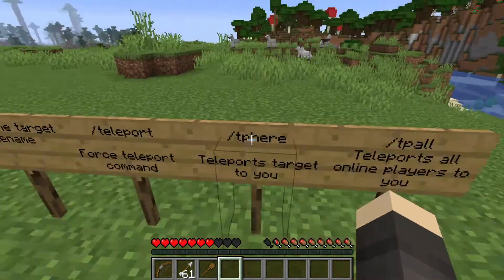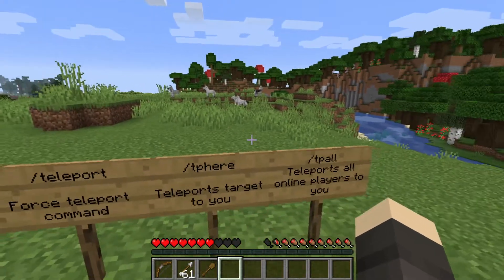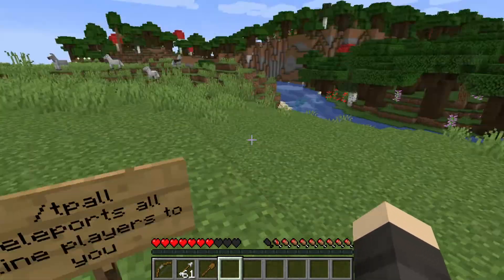Slash tp here is going to teleport the target player to you without them even being asked. And slash tpl is going to teleport every player who's online on the server to you. And slash tp+ is going to teleport you to certain coordinates — like X, Y, Z all zero — basically it would fall down because that's ungenerated bedrock in the overworld.